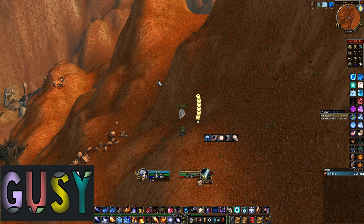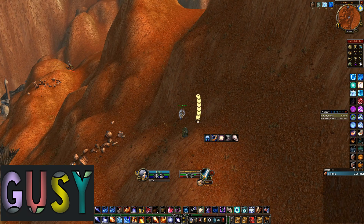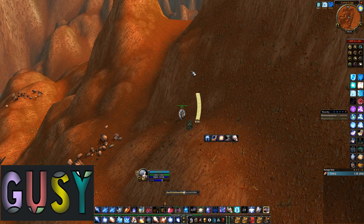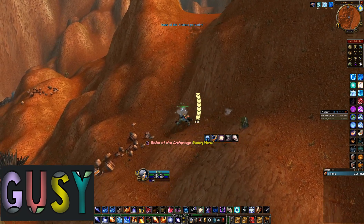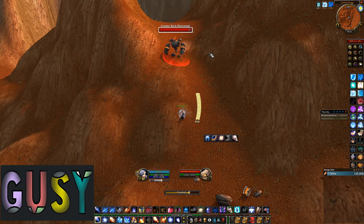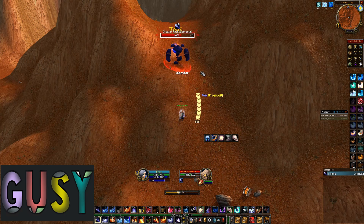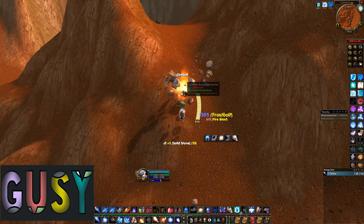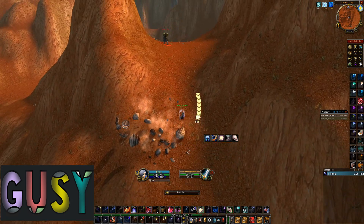So when I decided to farm here in Badlands, I did that because I knew there were four really good spots south on the map and they're really close to each other. That means you can just move back and forth between the spots. Whenever you clear one spot you can move to the next one fast, and then move back again, so you always have something to kill and you maximize your farming.